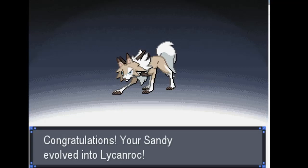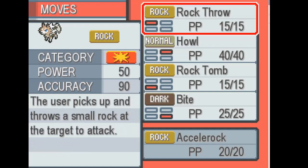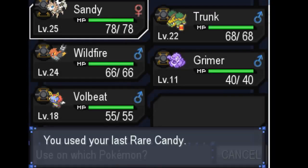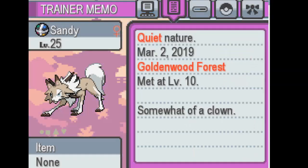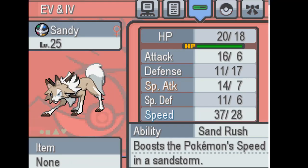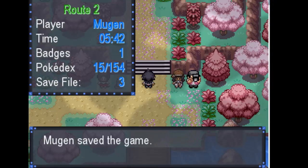Sandy's now a Lycanroc and she wants to learn Accelerock — that's actually a really good priority move. I'll swap out Rock for Accelerock. Sandy is currently our highest level Pokémon. Looking at her stats: good HP, nice speed, nice attack — she's the highest attack on our team. With Accelerock she'll do really well, and she's got Sand Rush so in a sandstorm she'll be really quick.